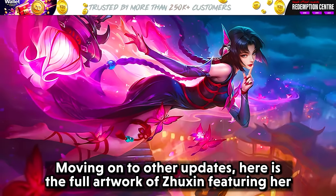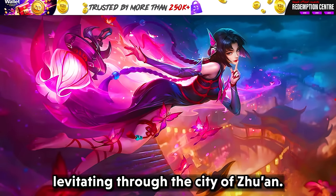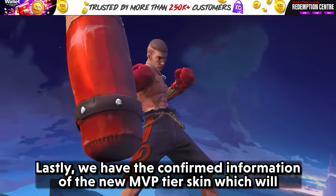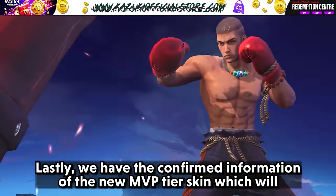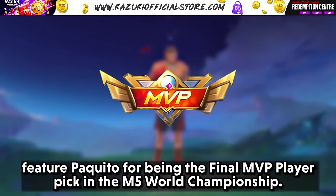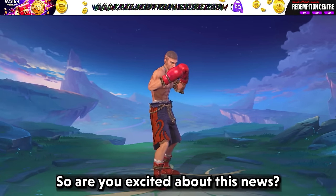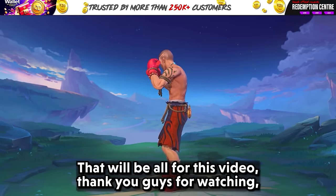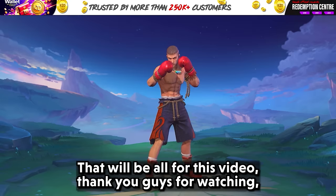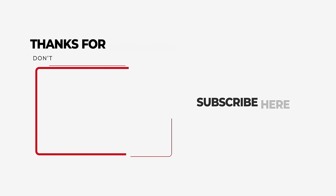Moving on to other updates — here's the full artwork of Zuzin, featuring her levitating through the city of Zuan. Lastly, we have confirmed information of the new MVP tier skin, which will feature Pukito for being the final MVP player pick in the M5 World Championship. So are you excited about this news? Comment down your thoughts. That will be all for this video — thank you guys for watching. Keep supporting Kazuki Official. See you next time, bye!